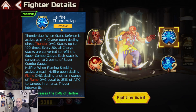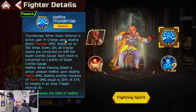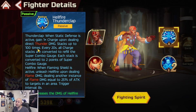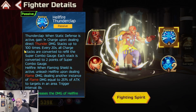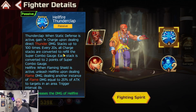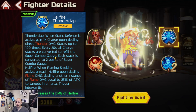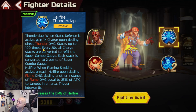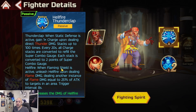Upon unleashing the skill, gain Static Defense which increases damage reduction against melee attacks by 25% for 12 seconds - pretty good for survivability. His passive is Hellfire Thunderclap: when Static Defense is active, upon dealing direct thunder damage, stacks up to 100 times. Every 20 seconds, all 100 charge stacks are converted to refill the super combo gauge. Each stack is converted to two points of super combo gauge, so you can get 200 total.